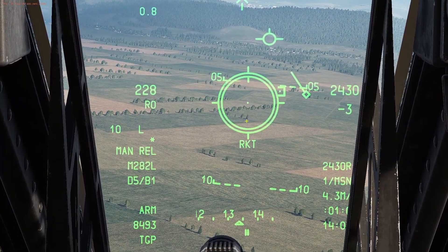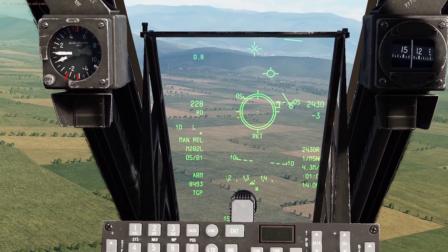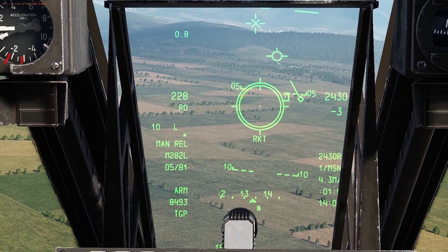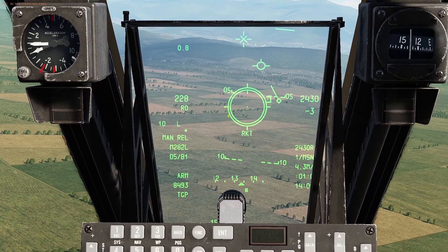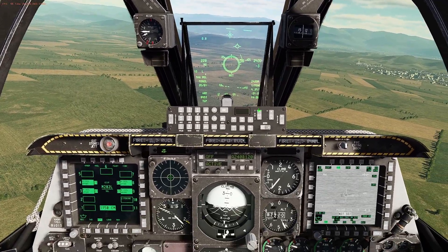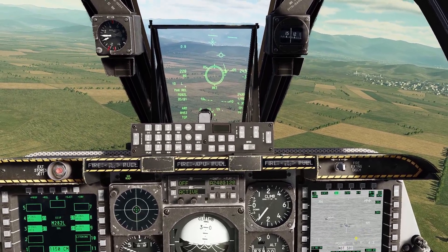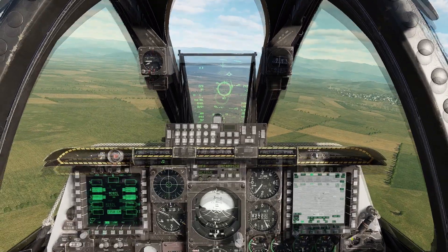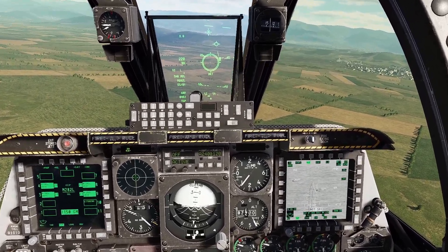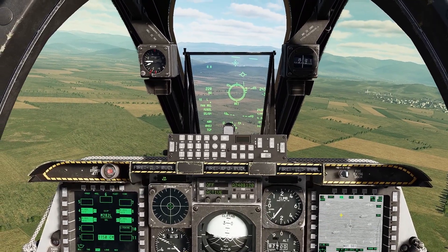We can see our normal rocket CCIP symbology. If you don't bother with the laser, this works identically to your rocket CCIP — the approximate landing position is the center PIPA, and as we get closer this will unwind. If you want more accuracy, you want to be firing between 9000 and 3000 feet. The only thing we need to do to turn these into laser guided weapons is to activate our laser either before or after we've launched, and our rockets will head straight for that. To activate the laser, we push the nose wheel steer button once. Since I've got this in laser latch mode, you can see that is now lasering our target. I'll turn it off for now, but just before launch I'll fire it again.